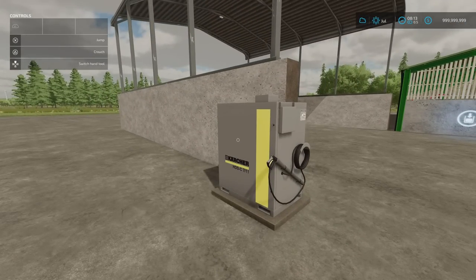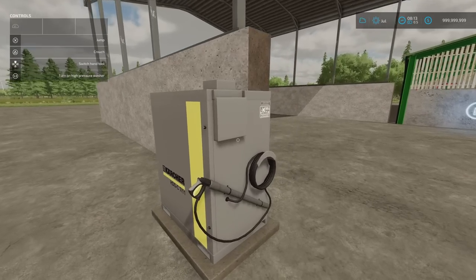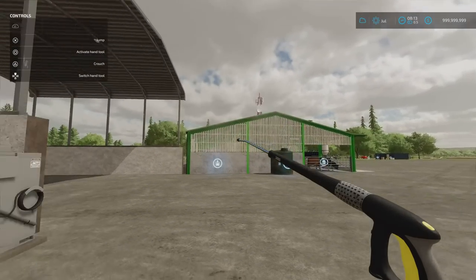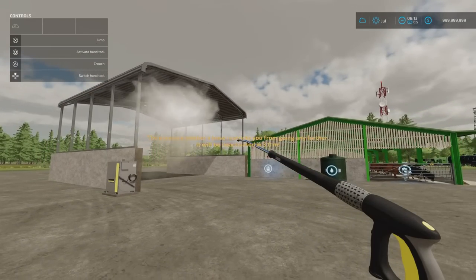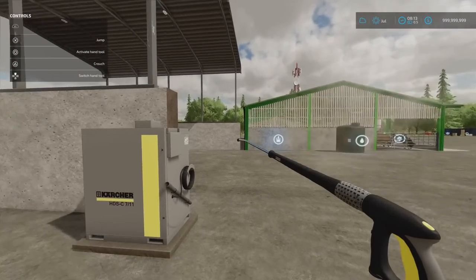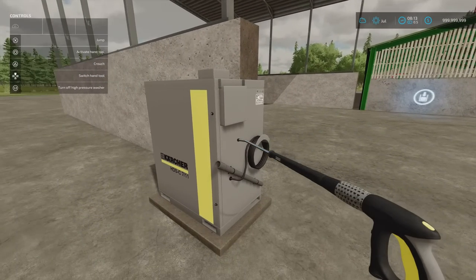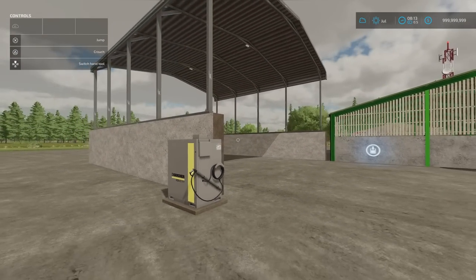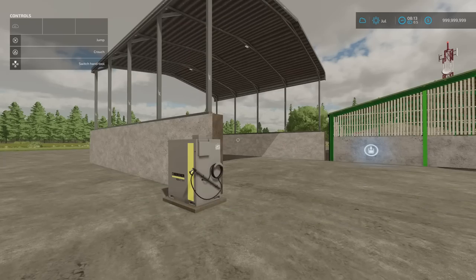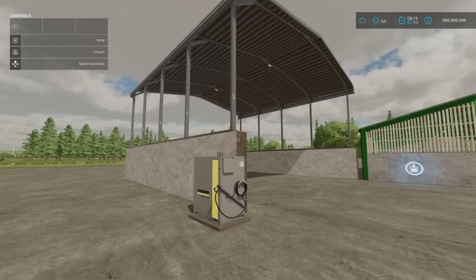Next we've got the Karcher HDS-C711. This is by AREC, 3.29 megabytes download, 4 slots on console, 9,500 to buy. It does have a hose, and obviously there is a range on this. You'll find it in build mode under tools. Slot count will come down to one. Very nice indeed.